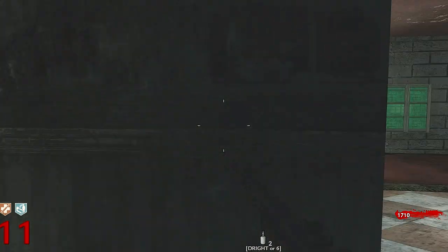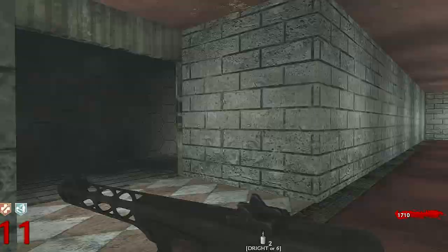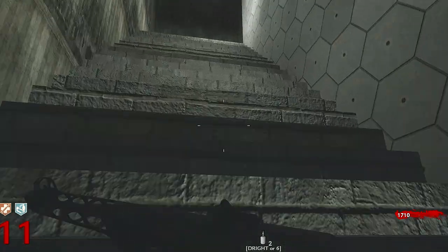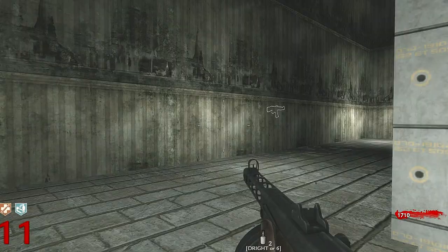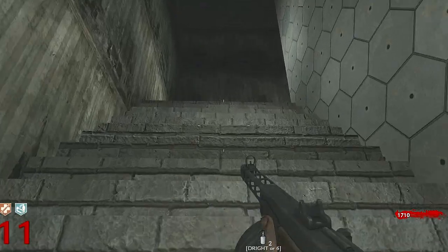And it just keeps going up and up. And then this one just pretty much circles all the way around. That's all it is — just a big square where you can probably train some. And you just keep going up. Guns off the wall there.